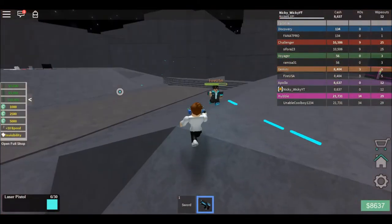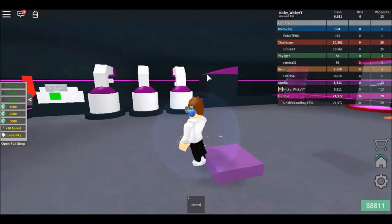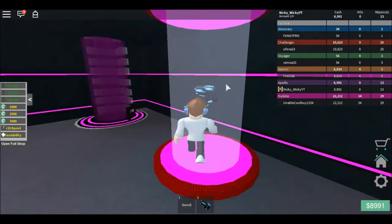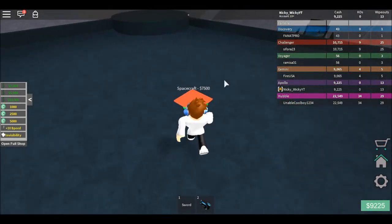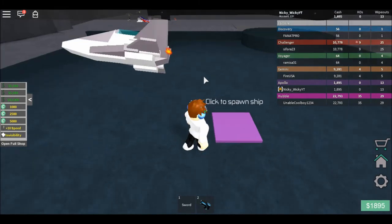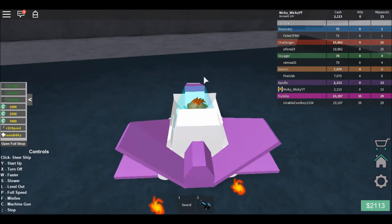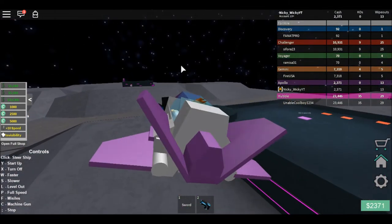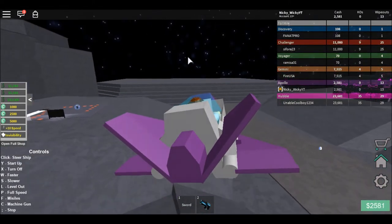You are gonna need a weapon for this — a laser pistol works. You're gonna want to buy the spacecraft, then click to spawn a ship. To start it up, press Y, and to steer you need to click where you want to go. Let me show you where to go.